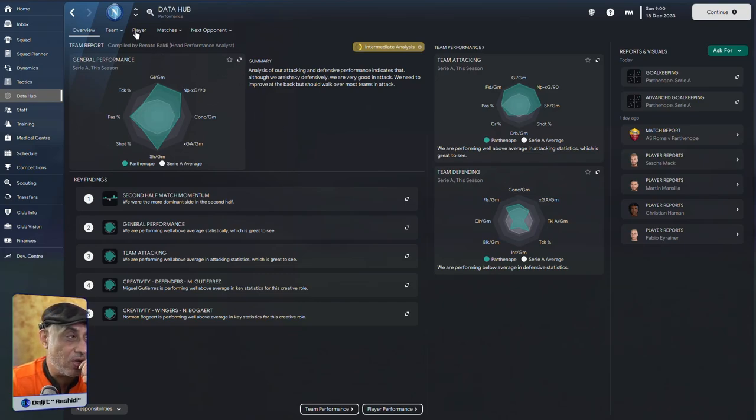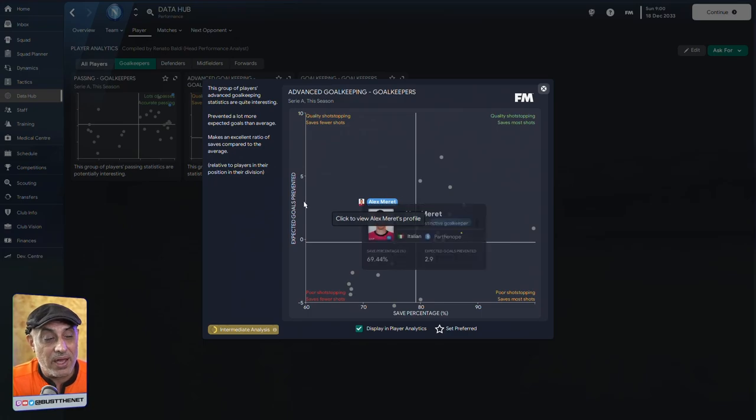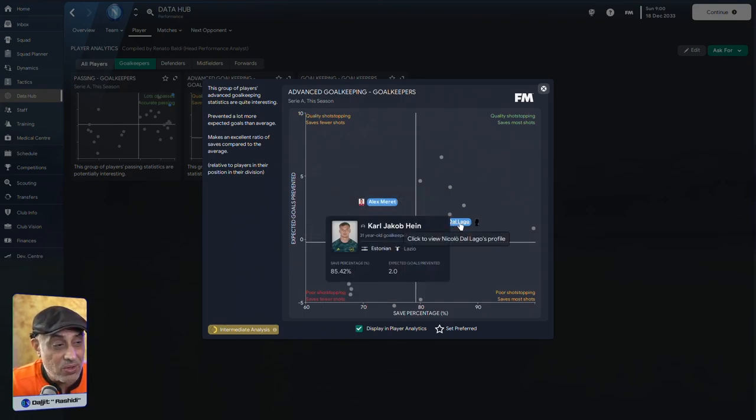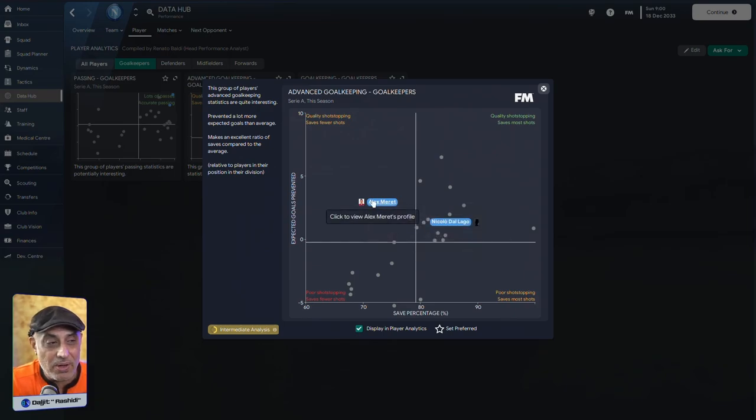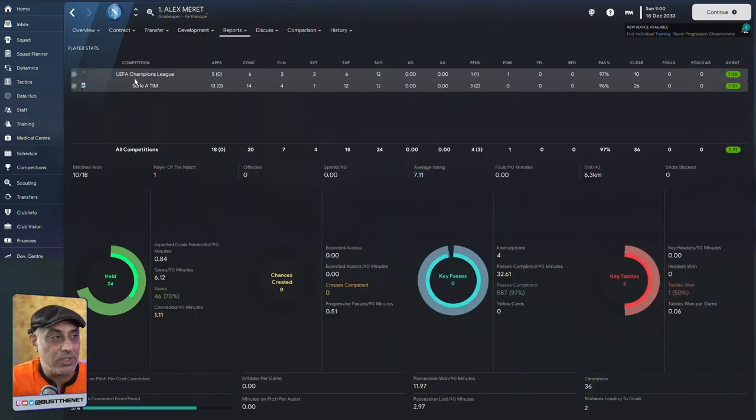Let's dive a bit deeper and look at our goalkeepers. One goalkeeper's save percentage is closer to 69%, the other's is 90%. The save ratios tell me that Nicolo Delago has done better. For Alex Murray, looking at expected goals prevented — I'm not too worried about that metric when it's high, because a high number means I'm putting the opposition in very good positions to shoot, and I'm depending on exceptional goalkeeping. I actually want this number to be low, which reflects that my tactics are reasonably decent. Delago's expected goals prevented is 2; Murray's is almost 3, probably because Murray has saved 2 out of 3 penalties — that's why it's a bit inflated.